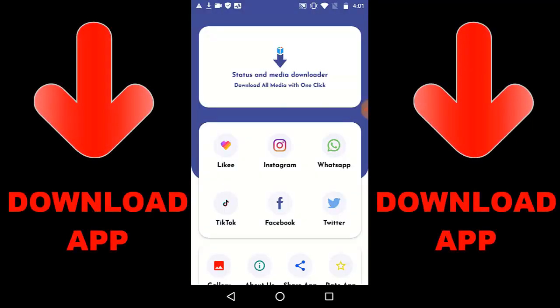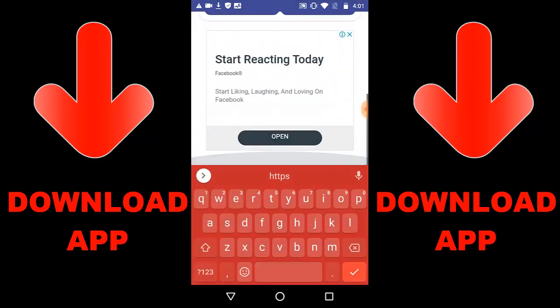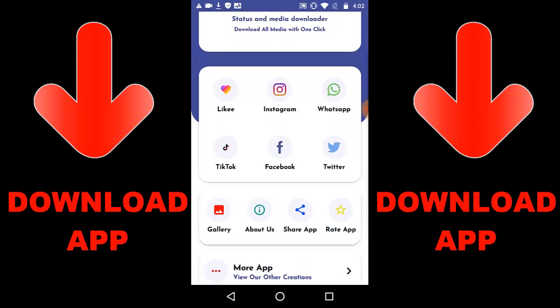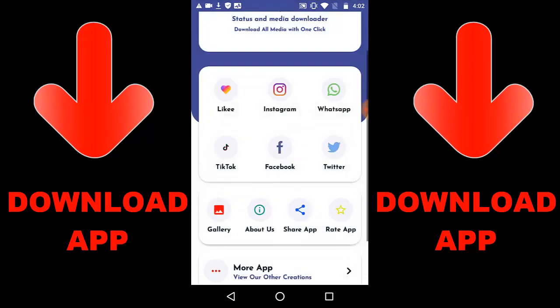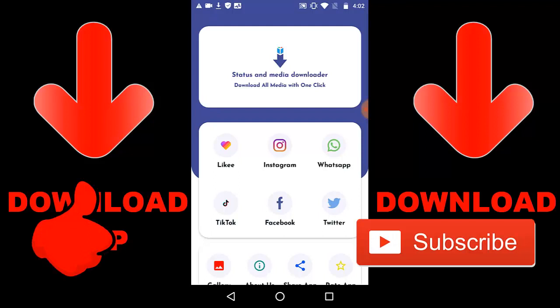Alright guys, check out this new app that is trending — it's called Status and Media Downloader. You can download media with one click. You can download from Likee, Instagram, WhatsApp, TikTok, Facebook, and Twitter — videos or images with just one click. All you have to do is get a link, paste the link over there, and you're going to download it. For example, if it's from Instagram, you just press download and the video downloads. Then once downloaded, you go to gallery to check everything. This is where you check every item you downloaded and it will also be on your phone. You need to download this app — check the link in the description below or on Google Play. It's called Status and Media Downloader.